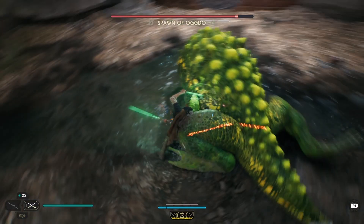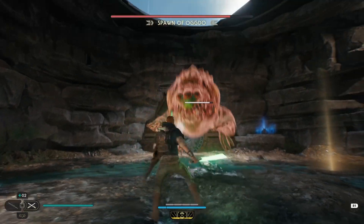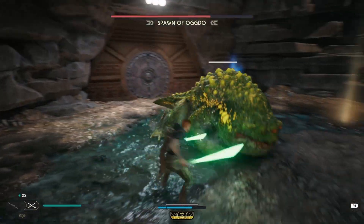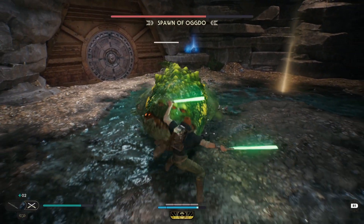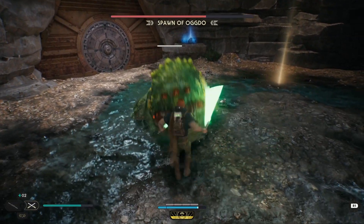The 3rd red attack is the one that's going to give you the most problems as it comes out the fastest. This is its bite attack that you can dodge, but it's usually chained right after its normal bite attacks. So make sure you're using that animation cancel with the dual sabers so you can easily dodge this attack.